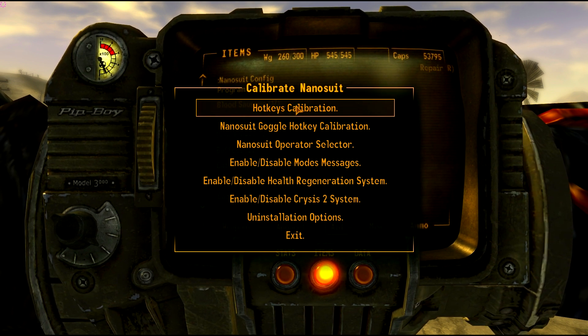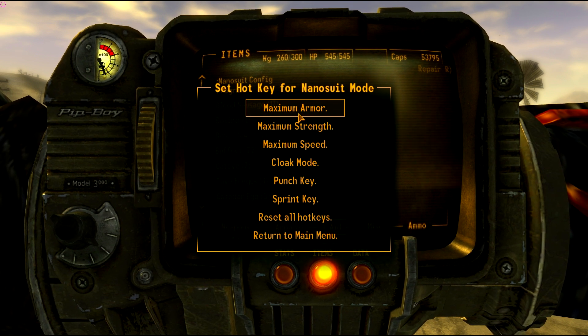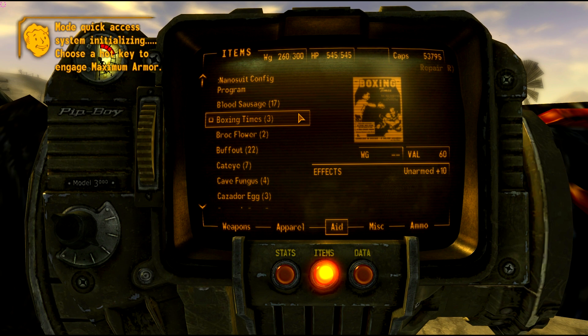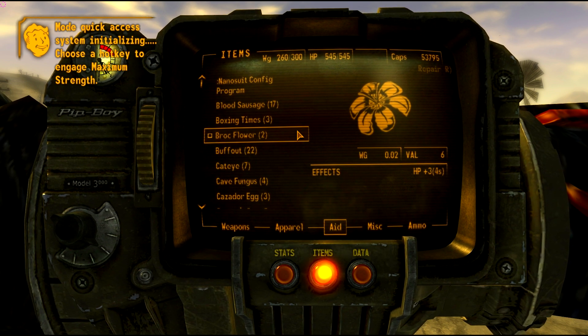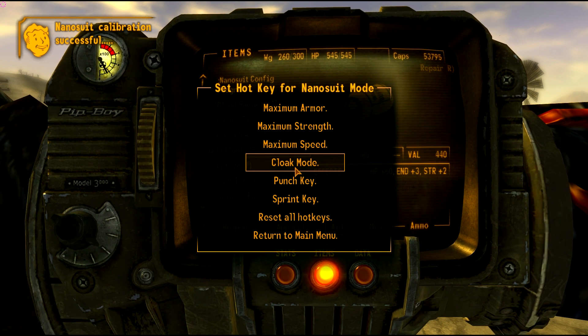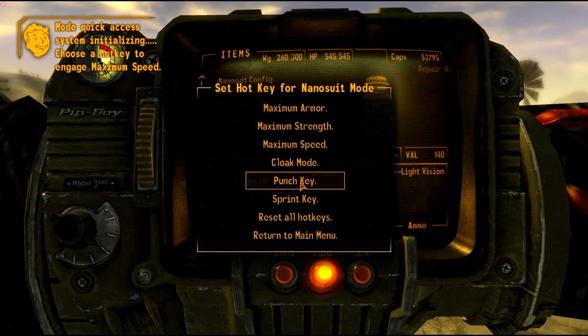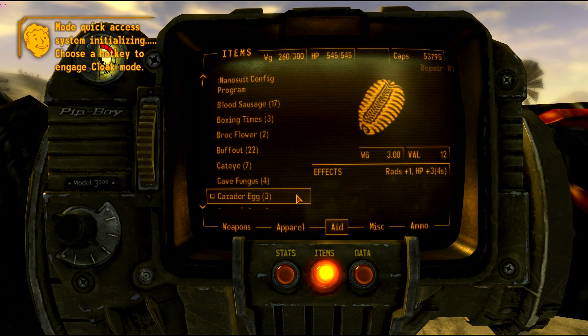This has all the features of the primary game itself. So your hotkeys calibration: maximum armor — let's make that the letter I; maximum strength — let's make that J; maximum speed — K; cloak mode — L; punch key — let's make that U; and sprint key — that's O.